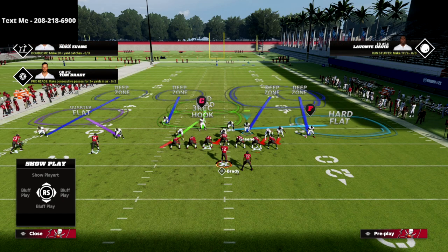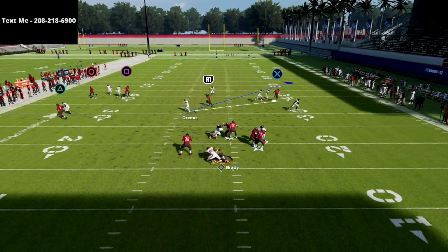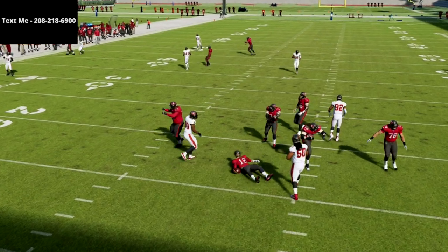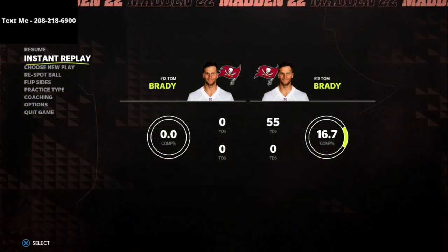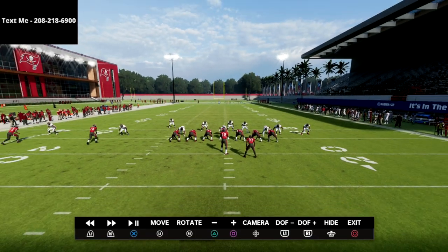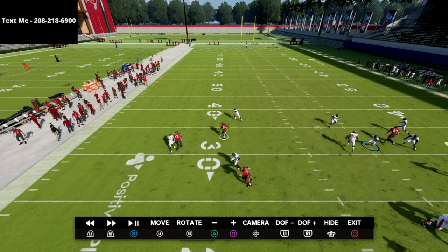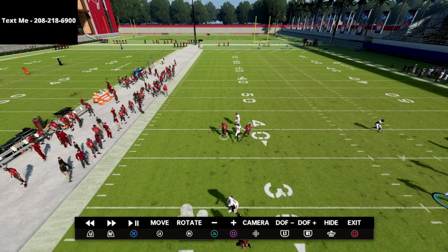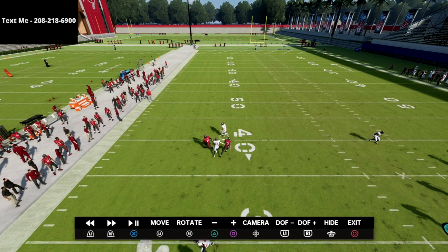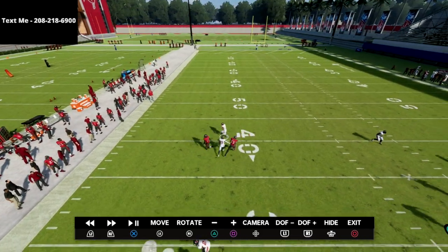Take a look at 'Post' — completely bagged. Every single thing is bagged. You get instant pressure thanks to your 3-3-5 Odd, and we've taken away the number one play in the game. Watch how this works — bagged, bagged. This corner route is kind of open, but if that's Ed Reed or Revis that could be bagged too. I don't find that corner to be that threatening, honestly.